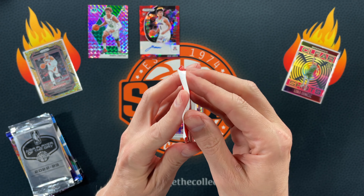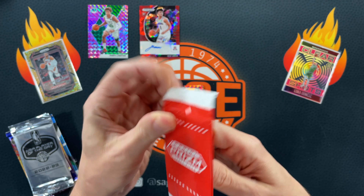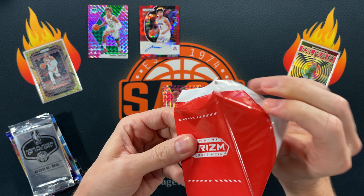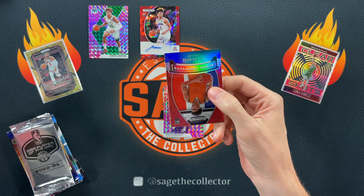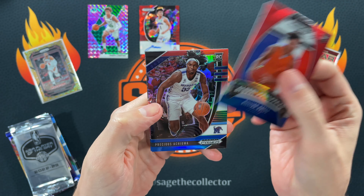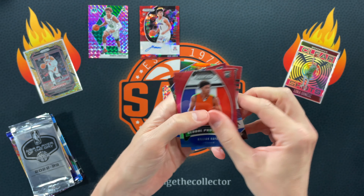I was kind of dismissing these packs and here we go, might pull something awesome. Got a little Global Prospects — Killian, Precious, and Killian again.